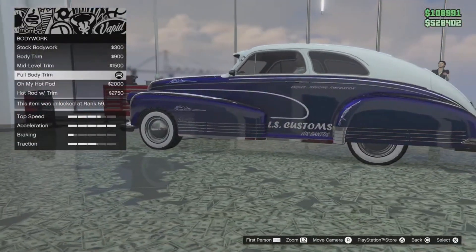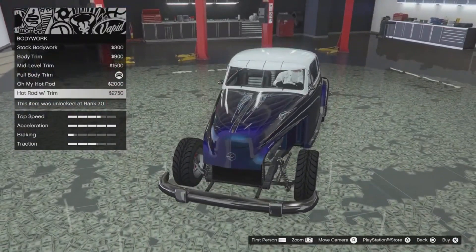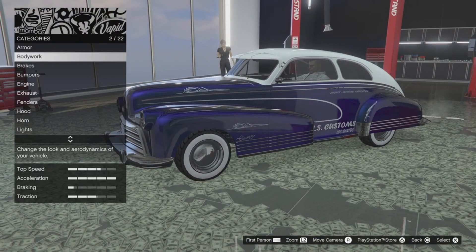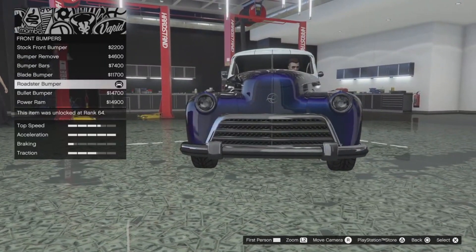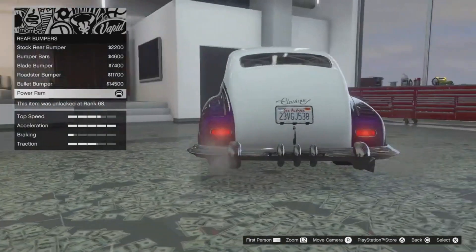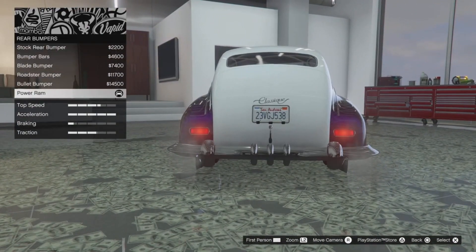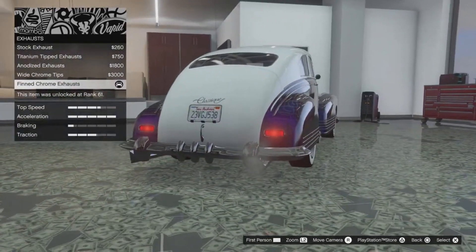Armor at max. For the bodywork I got the full body trim. You can remove literally the front of the car, and I think it looks pretty stupid. Brakes at max. For the bumpers, the front I've got the Roadster bumper — I'll show you what the other ones look like so you can make your decision. For the rear I've got the power ram, and I'll show you all the other ones as well. The engine's at max. The exhaust I've got the finned chrome exhausts.